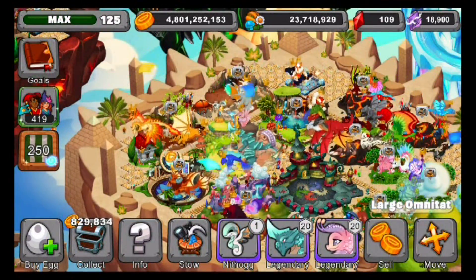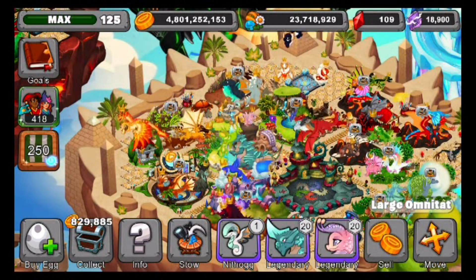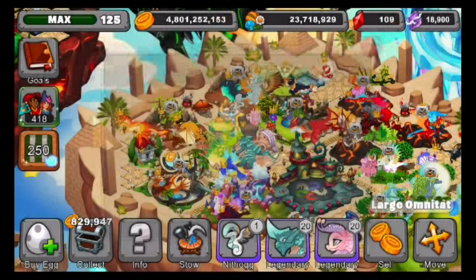Now that I have Kaiju, Sprite, and EVE, I just need to get Totem and Oracle. Those are the only two I'm missing now. So hopefully they'll come out soon — I don't know when they're going to come out.